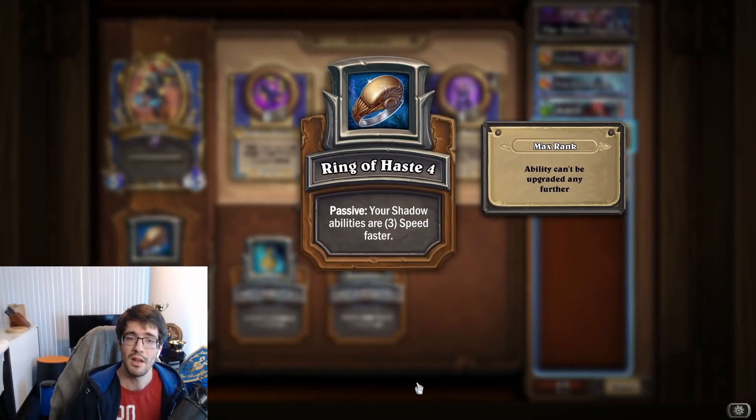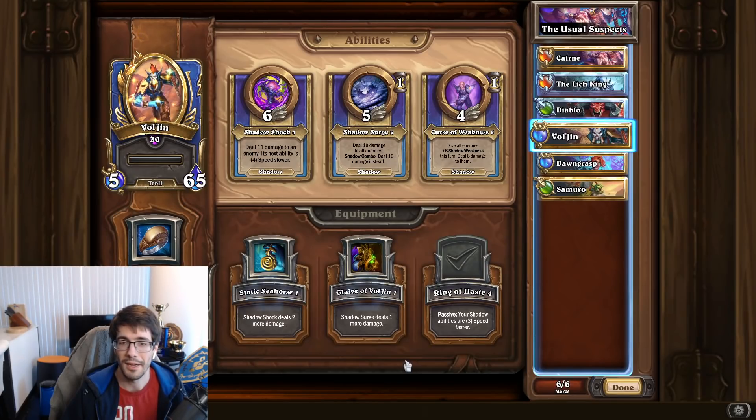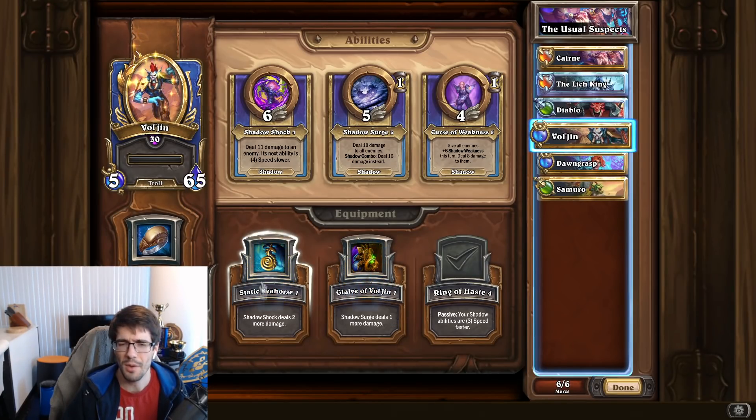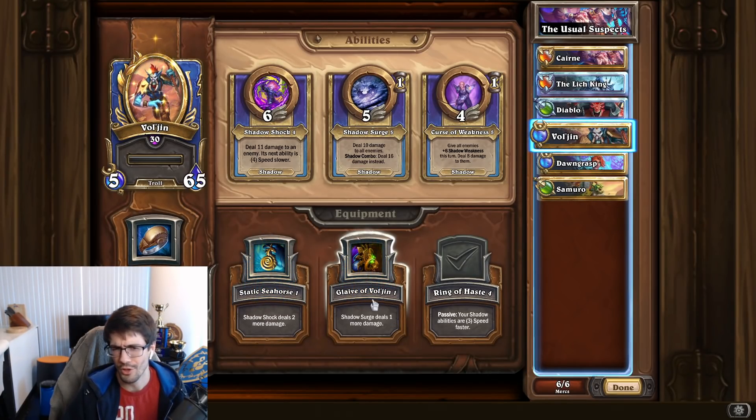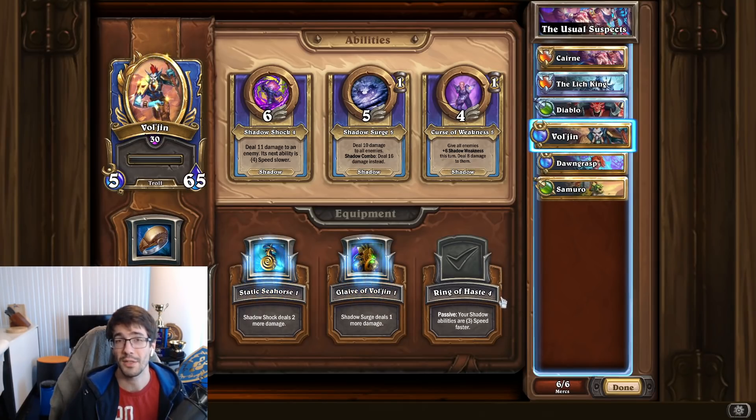Vol'jin is another example of a speed manipulation hero. He's run in most shadow comps because of his third piece of equipment, Ring of Haste — your shadow abilities are three speed faster, and this applies to your entire party. Because of that, the other two pieces — Shadow Shock dealing more damage and Shadow Surge dealing more damage — don't matter as much. Making sure you can use all your stuff faster is more valuable, so Vol'jin pretty much always runs Ring of Haste in PvP.